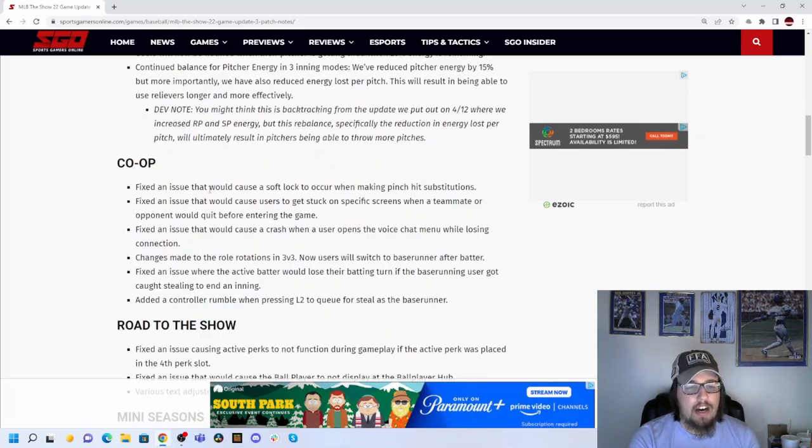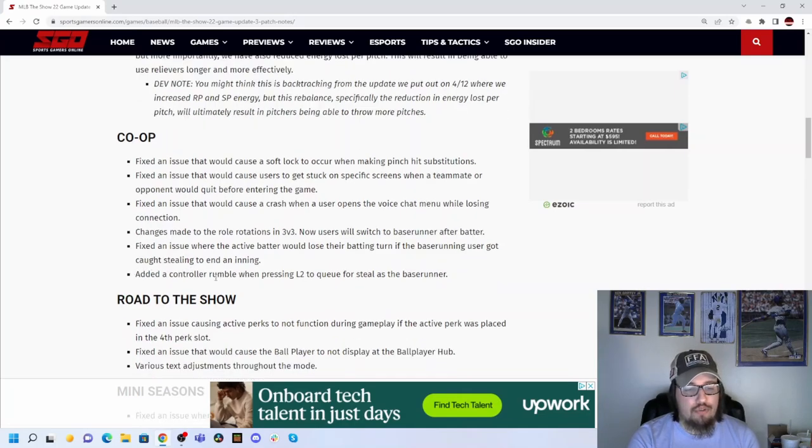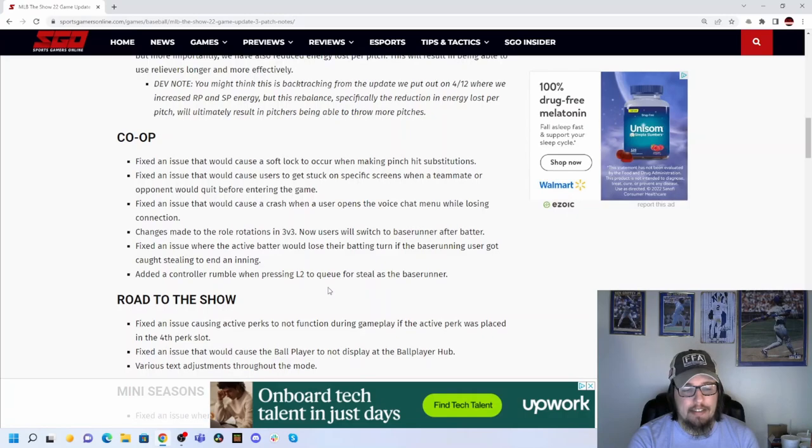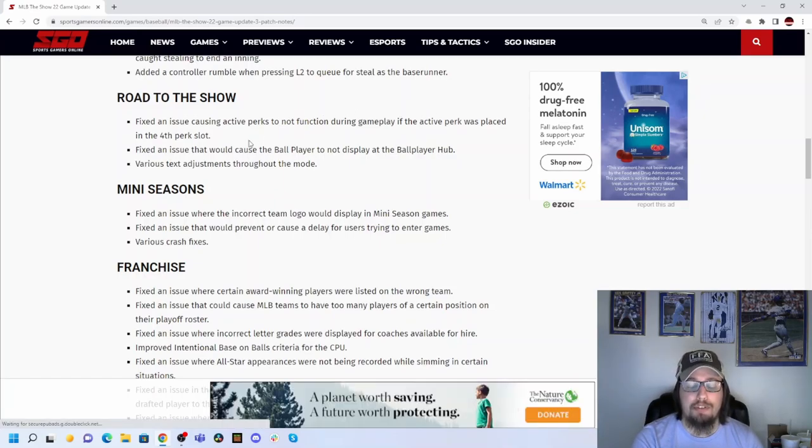There are also fixes to co-op — a lot of stuff that caused soft locks, getting stuck, crashes, and similar issues. One fix addresses an issue where the active batter would lose their batting turn if the base-running user got caught stealing to end an inning. They also added a controller rumble when pressing L2 to queue for a steal as the base runner. A couple of fixes to Road to the Show as well: a fix for active perks not functioning during gameplay if placed in the fourth perk slot, and a fix for the ballplayer not displaying at the ballplayer hub.